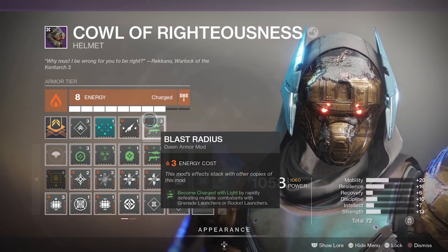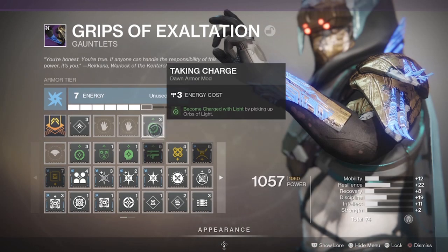Let's talk about mods first. The first mod is Blast Radius — it's a solar mod from Season of Dawn. You get charges of light with grenade launcher and rocket rapid kills. Then there's Taken Charge, which is an arc mod from Season of Dawn. You get charges of light from picking up orbs of light. This is how you generate charges of light: by getting orbs and getting kills with grenade launchers. You could also do it with rocket launchers, but we're using grenade launchers in this build.